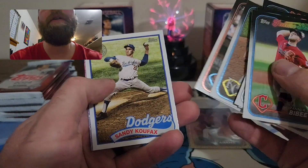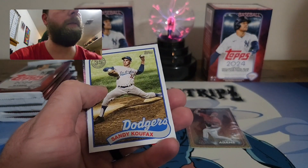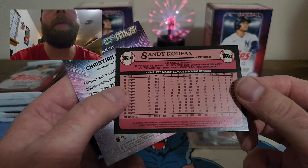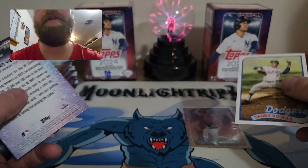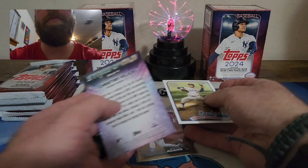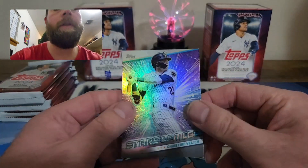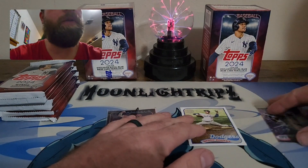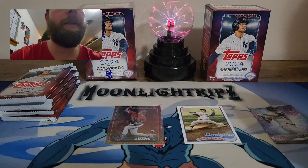We have Sandy Koufax on the 89 — that's kind of a hard one to pull. Definitely might be my first one I pulled of that. Haven't really pulled much of his card. And then we have the Stars then — Christian Yelich. Put those off to the side, get into the next pack.